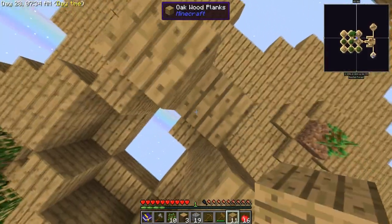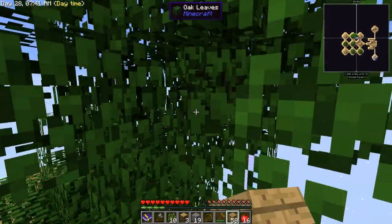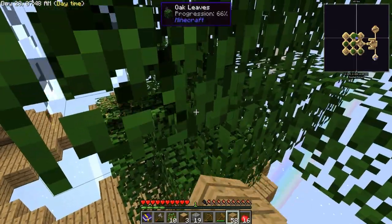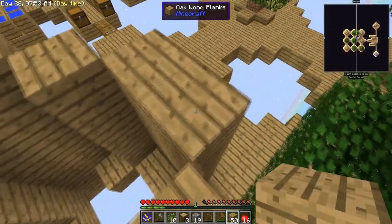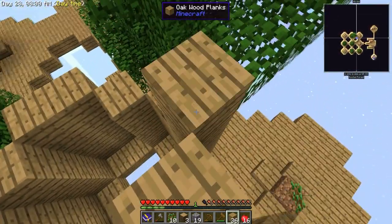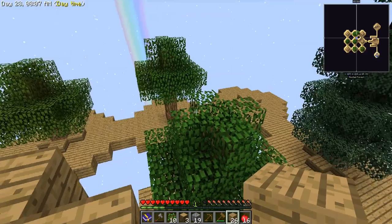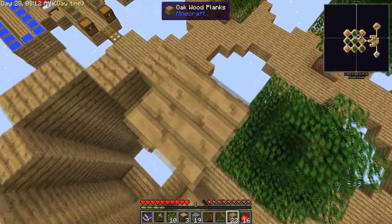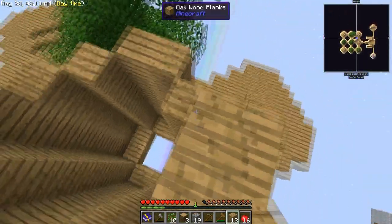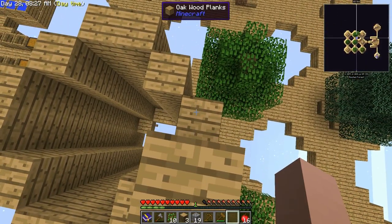I've got tons of oak. I'll go for the water canal mob farm style - I know it's a bit extreme but it should look quite sexy. I'm going quite high, probably just higher than that tree. I'll do the same with all the other sides to keep the shape and create a courtyard feel, squishing the trees in nicely.